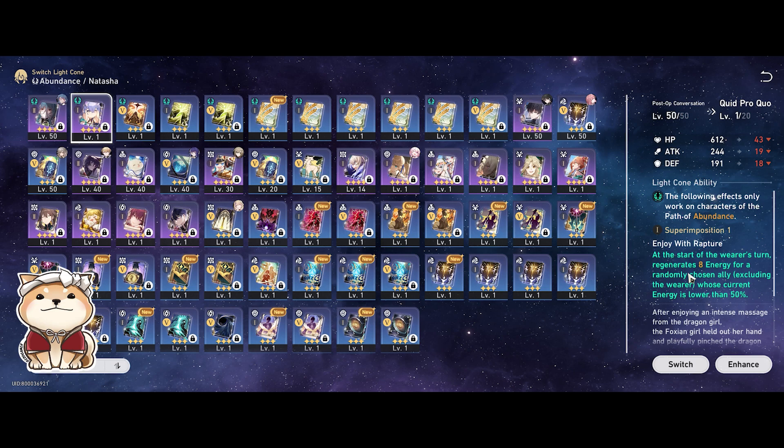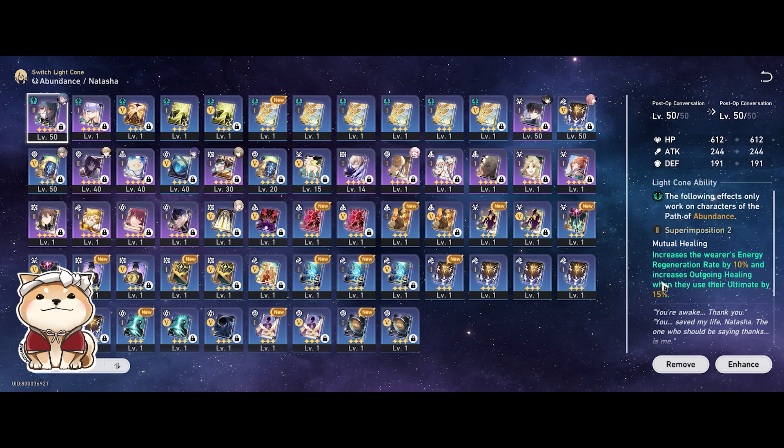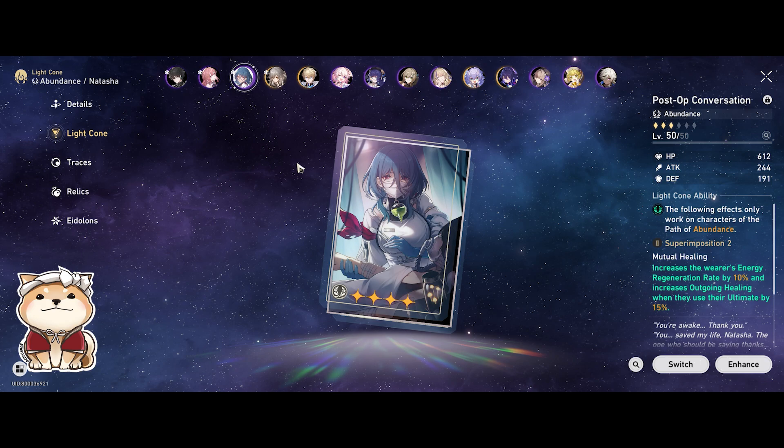The other one I have here is Quid Pro Quo. At the start of the wearer's turn, you generate 8 energy for a randomly chosen ally whose energy is lower than 50%, excluding the wearer. This is really strong, especially if you want to give additional energy to your team — very unconditional since you just need to start your turn. It works especially well if you have Asta in your team giving a speed buff, and if Natasha is wearing a speed boot, you get quite a lot of value. However, it scales with speed and requires some investment, whereas Post-Op Conversation is more generic and better early on when resources are limited.